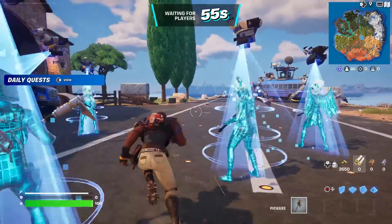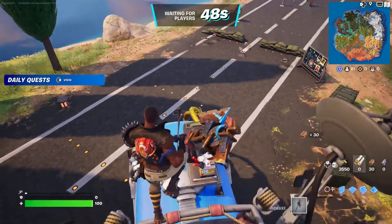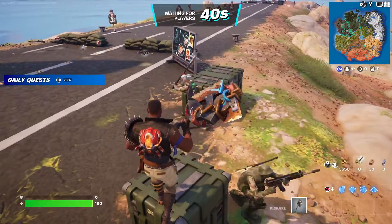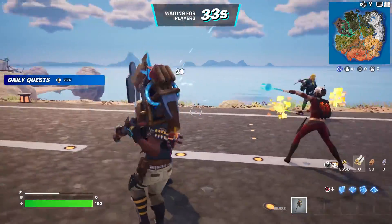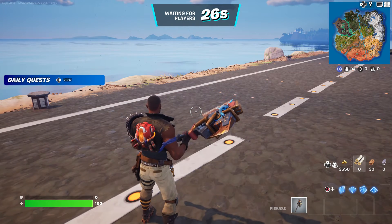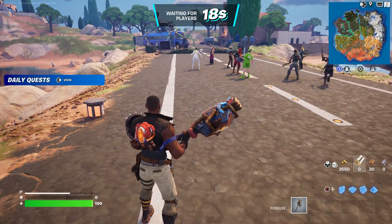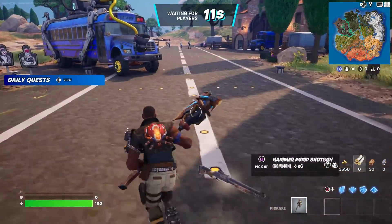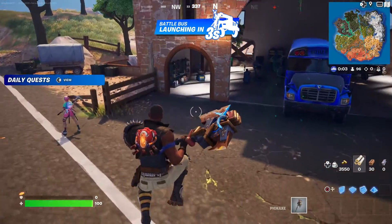We're going to wait until we spawn by the battle bus. Once we do spawn by the battle bus, I'm going to tell you exactly what to do next. You want to thank the bus driver by pressing down on the D-pad. At this moment, press down on the D-pad to thank the bus driver, and then I'll tell you what to do next.